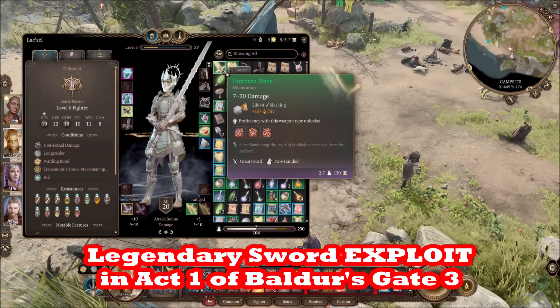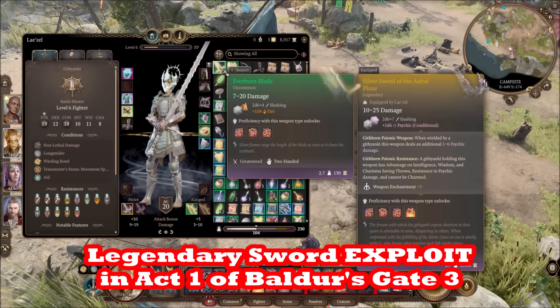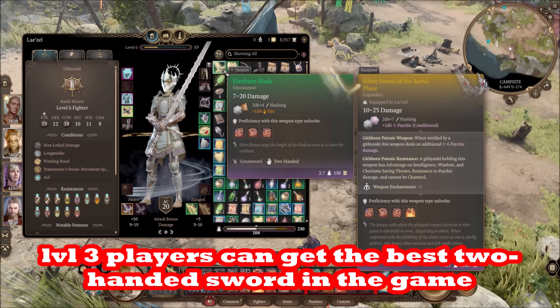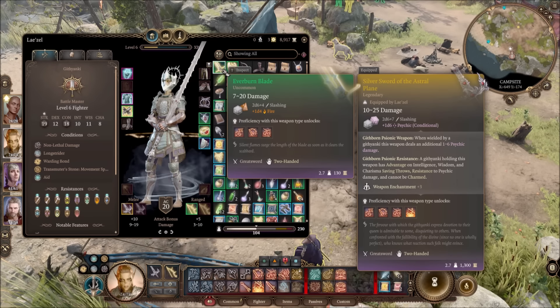In this video I'm going to show you how to get an amazing legendary item — the most powerful sword for your fighter Lazell in the game, in Act 1, as early as level 3. Subscribe to the Linus Wilson channel; we give you the secrets to crush Baldur's Gate 3.